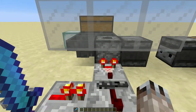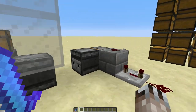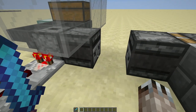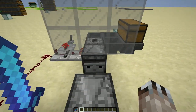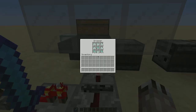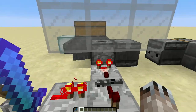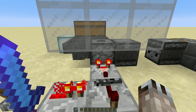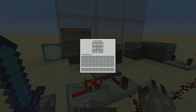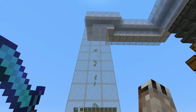I was having an interesting problem where with a small number of items in the dropper, the piston would go in and out. It would sometimes leave the observers facing each other and the clock would get stuck on — sometimes it would turn the clock on and off. It was very annoying. I figured if I feed with two hoppers into this dropper — which is what I plan to do in the guardian farm — then this guy always fills up as fast as he's able to dispense.